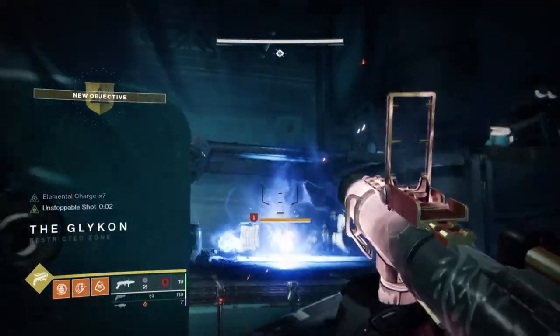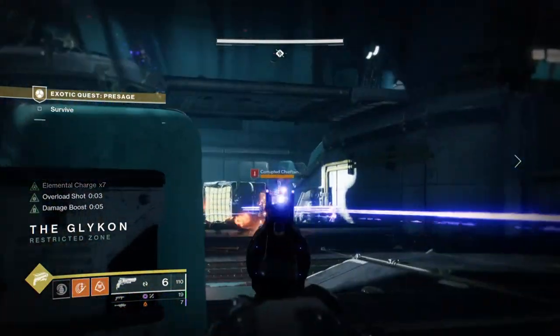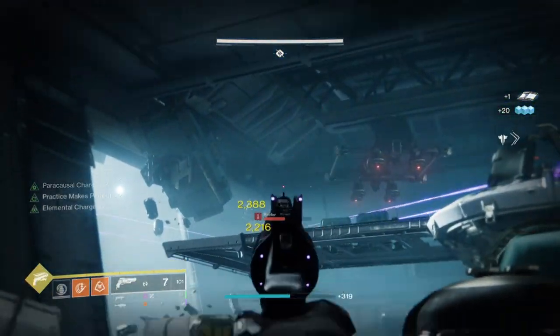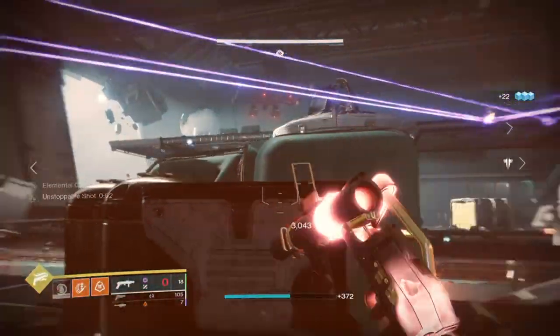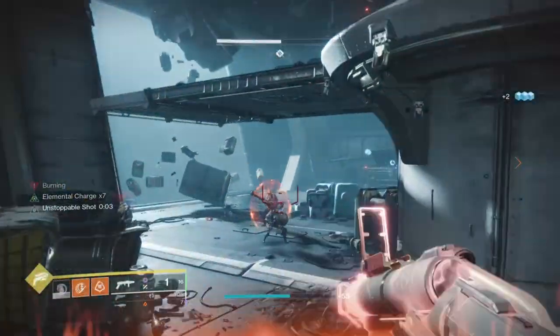Knock 'Em Down will increase super damage and R3's Embrace damage is increased via any precision kills. Adding in Breaching Clear for a 35% buff means all of our items will further be enhanced to the point of easily racking up over 200k in a large DPS dump. When building around R3's it's important to think about how the rest of the subclass perks will react, since R3's is pretty simple to activate.